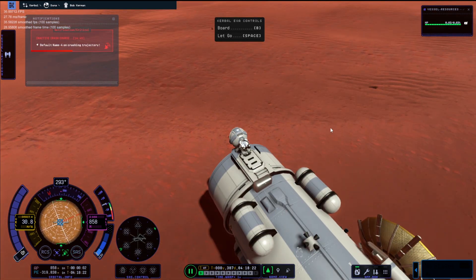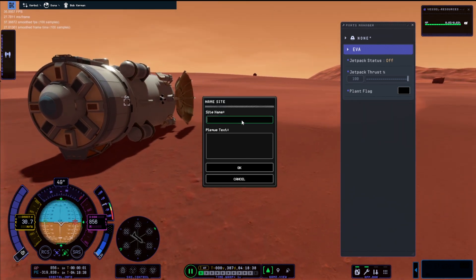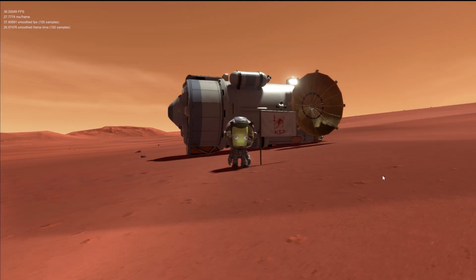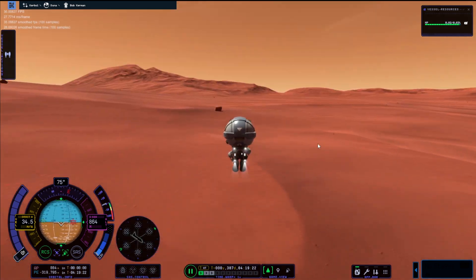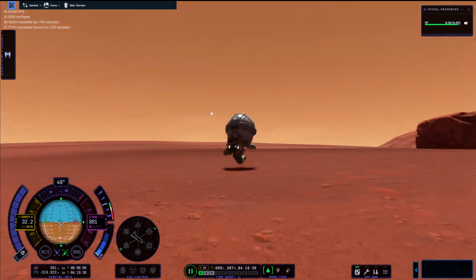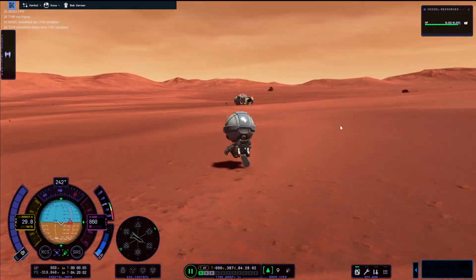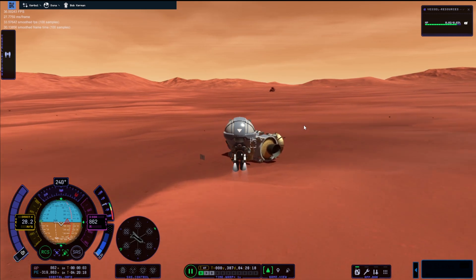We fell over, so I was like — right Bob, get out, plant the flag, take a nice picture, and then you're just going to have to be stuck. I even named the flag 'Duna's Stuck.' But there we go — we're finally on the surface of Duna for the first time in Kerbal Space Program 2. I do like the graphics way better than KSP1, though the floor does look a bit too shiny.